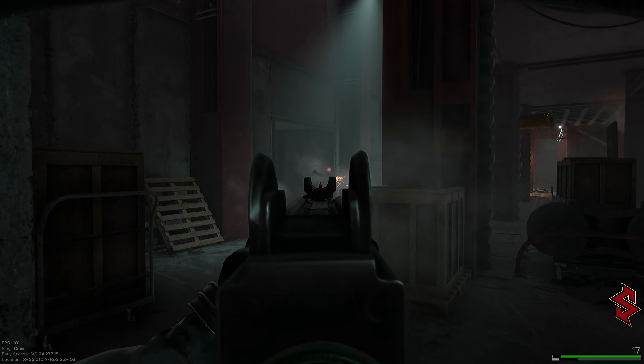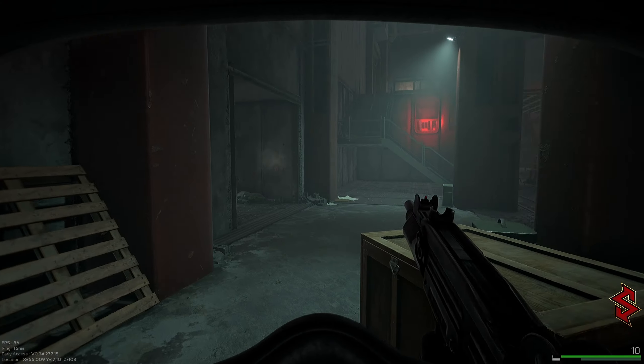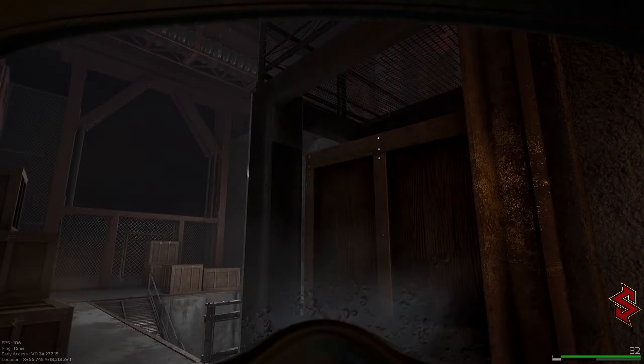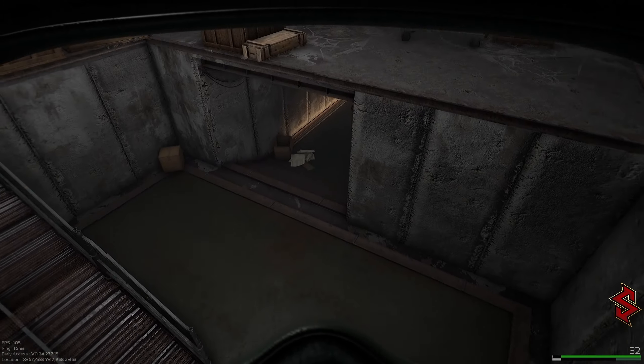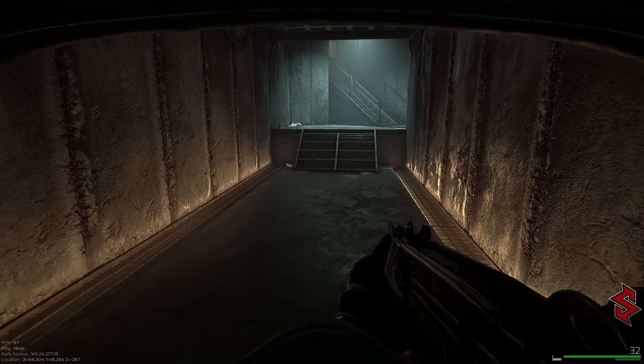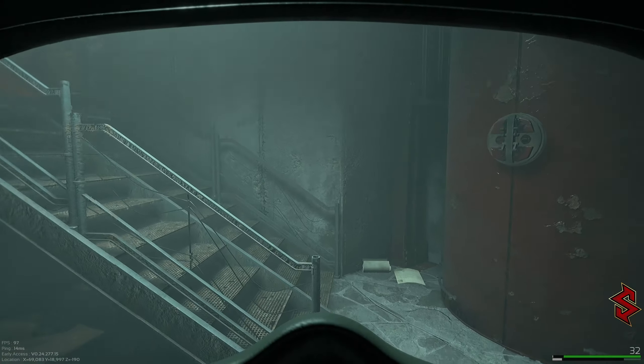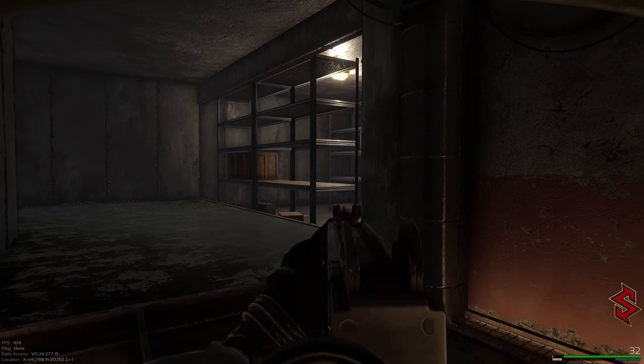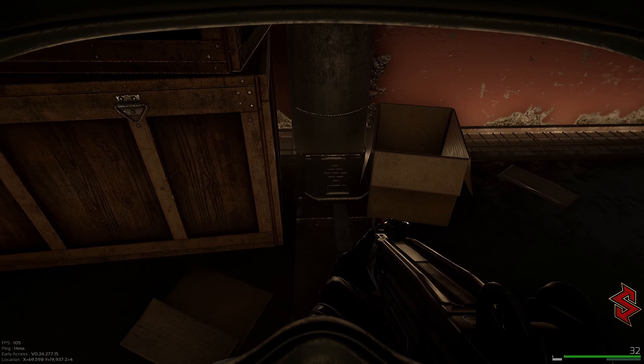You're going to take a left, open that gate, and it's going to bring you to the cargo area. Then from here you just jump down in the rear of it, go right through this tunnel, go upstairs, and this tunnel right here that connects to the storage — that's where the stash is going to be.